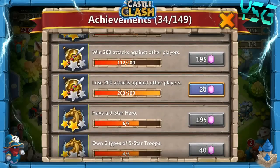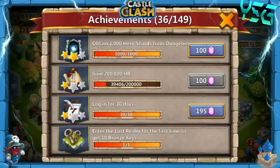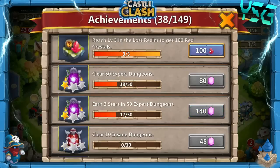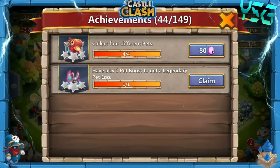We got: lose 200 attacks against other players for 20 gems, win 10 arena battles for 35, obtain 1,000 hero shards from dungeons for 100, and then log in for 30 days for 195 gems. Reach level 3 in Lost Realm for 100 red crystals, reach level 4 for Flame Guard Crest, reach level 5 for 100 red crystals. Clear Monster Challenge A for 10 gems, and B.